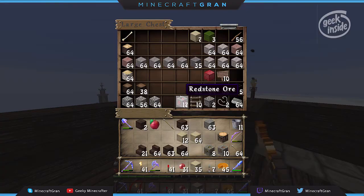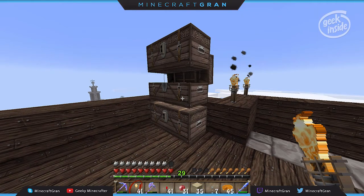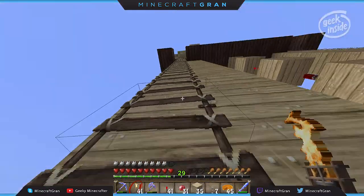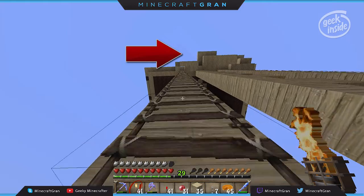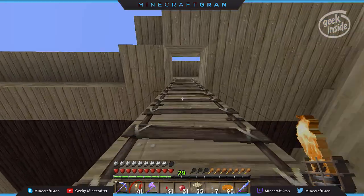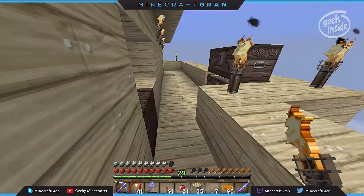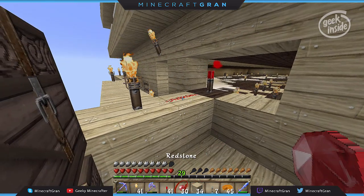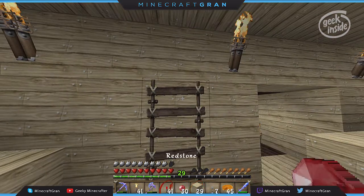I came down to get some more redstone — I'm almost out. I need to start taking some of this scaffolding out, it's getting kind of out of control. This torch is going to light things on this level. If there's redstone here, see how this torch fires it — so I'm actually going to need this to follow around.